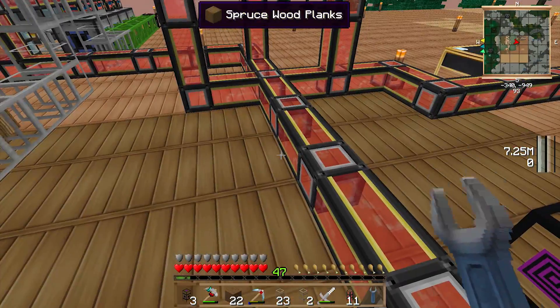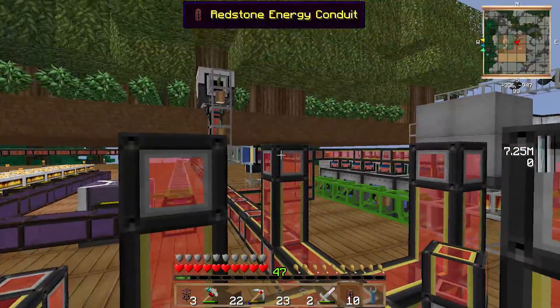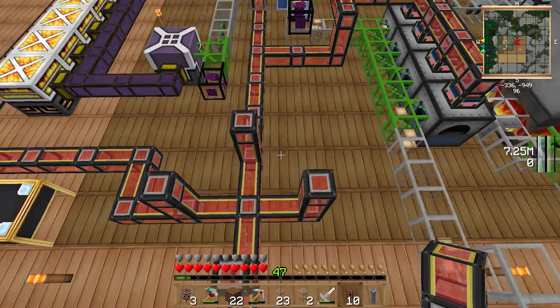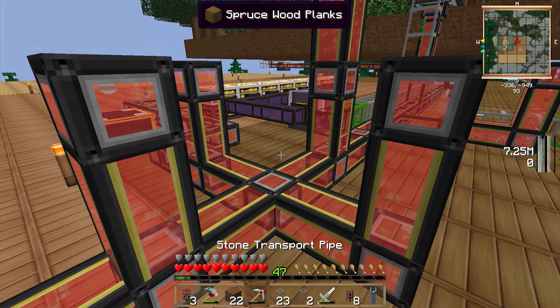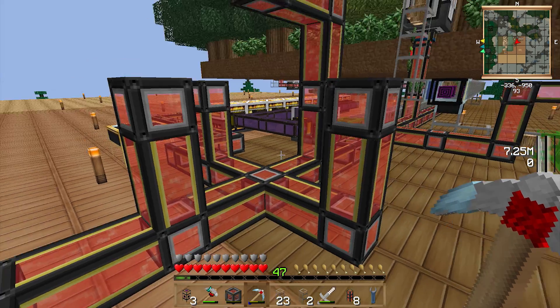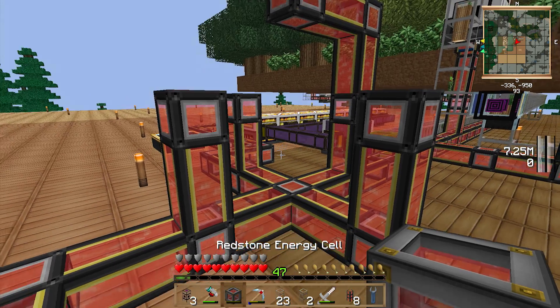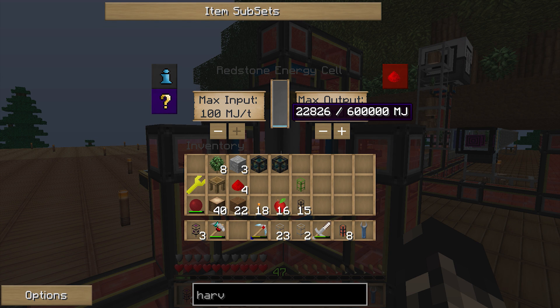Remember — redstone energy cells cannot accept 100 megajoules a tick on each side, so if you're going to try and charge them fast, make sure you use all sides. We're already at 50–60,000 megajoules, so I'm guessing this system is probably doing about 400–500 megajoules a tick.